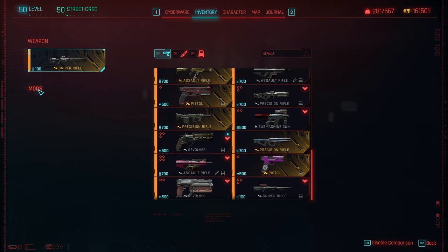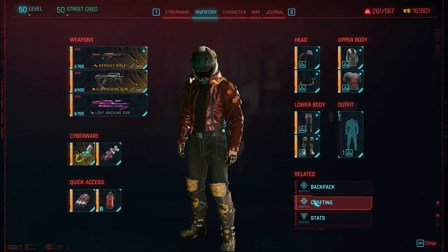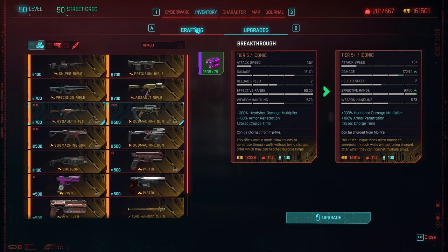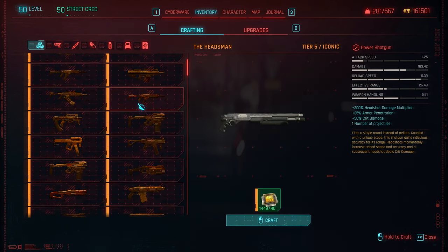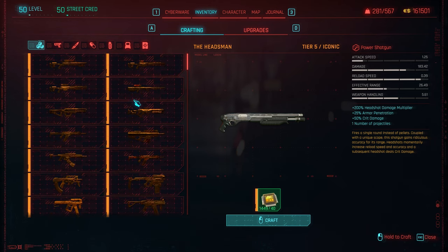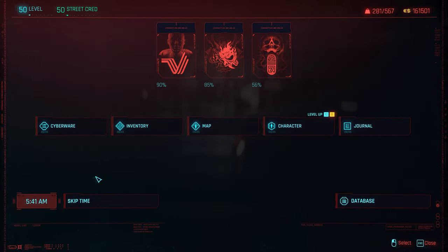By the way, the crafting menu is not a main menu point anymore — it's now a submenu of the inventory, so it's a bit hidden. You can also access it by pressing the K key. When I first didn't see it, I assumed they removed crafting completely from the game, but it's still there. However, the perks of the skill trees don't have much influence on crafting anymore.